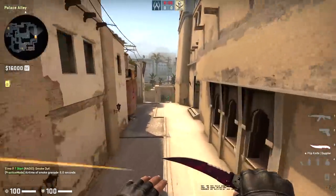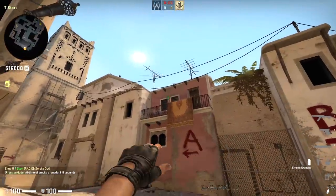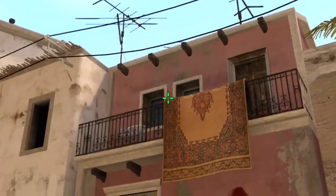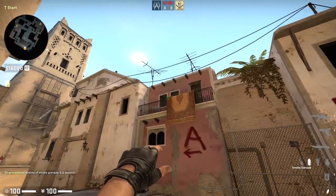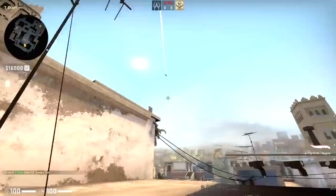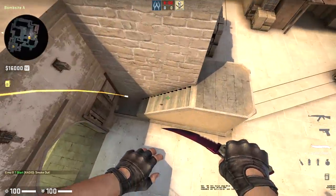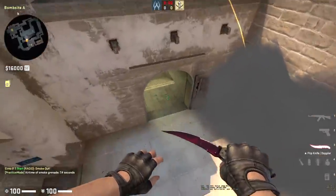That smoke is going to bounce off the back wall and land right there, smoking off the bench position. The smoke that goes with this for your rush for stairs - into the side of the bin, find the top right corner, aim out a little bit, walk forward until midway between the right of the diamond and the top of the rug, then do a jump throw as well. That's going to bounce off the back and isolate off that stairs area.